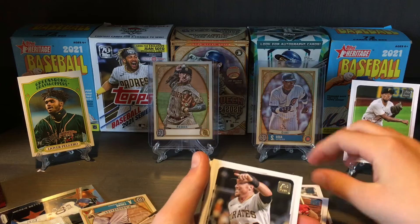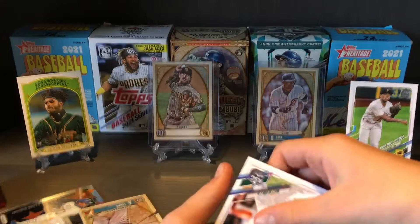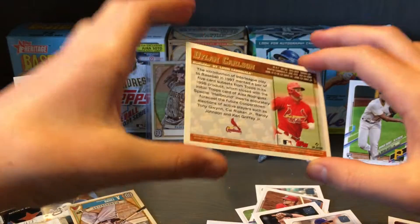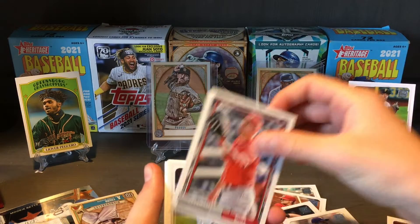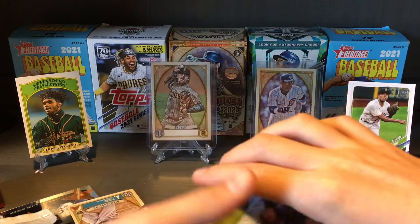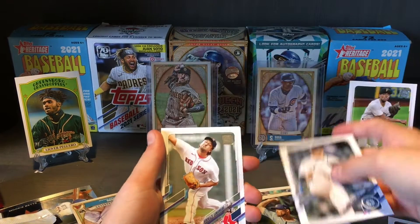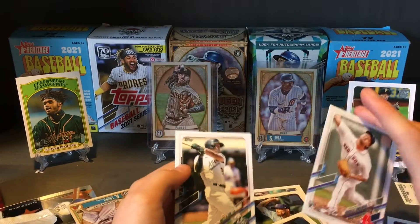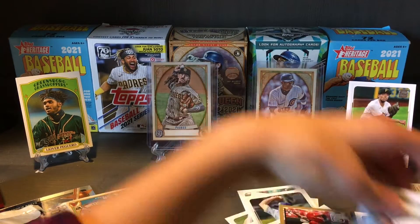Andrew Stevens, Justin Nagoski, Mike Flazowski. Dylan Carlson — I thought it was Bryce Harper for half a second, but you love to see the rookie. What a pull! This is a cool lot — 92 design, that's sick. That was a nice little last pack. James Paxton, Red Sox. And the Madison all-star card. That was a really good last pack.